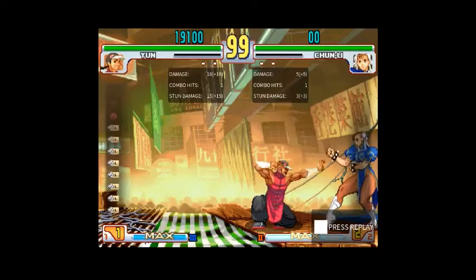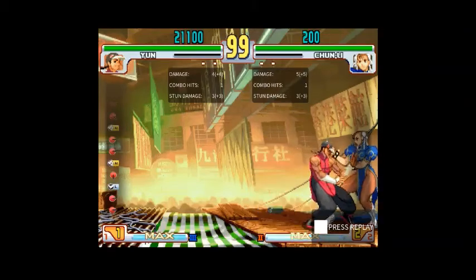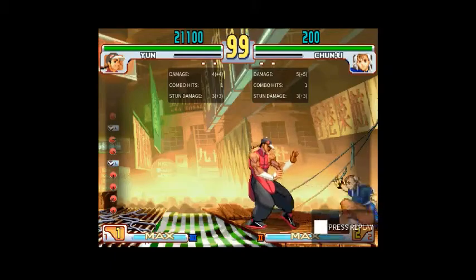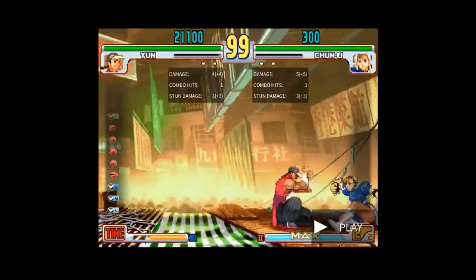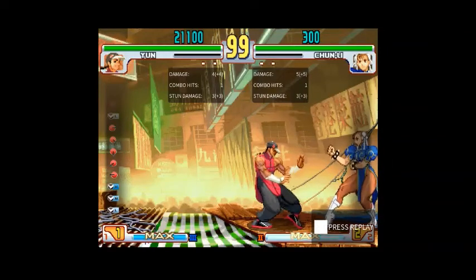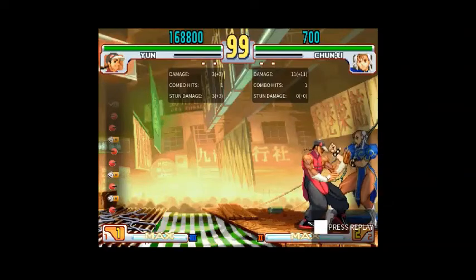When you're blocking against Genei-Jin, you can mash whatever button you want, and as long as you're in block stun, it won't come out. As soon as you leave block stun, that's when it will happen. When Chun-Li's blocking my Genei-Jin here, she's mashing down jab — so if I try to walk up for a Zenpo, I get hit. Chun-Li's a special case because her down jab is basically faster than or equal to a throw. But in almost all cases, the moves that are going to be done are pretty much low-parryable. There are two main ways to deal with this: you can use delays or you can parry.